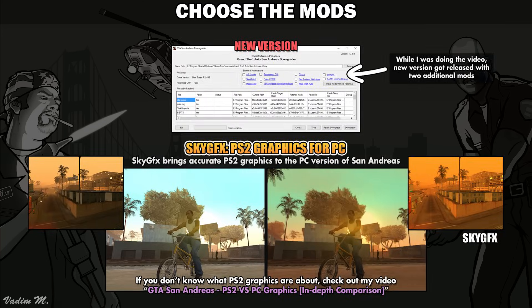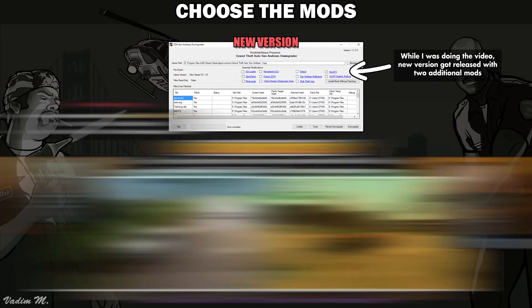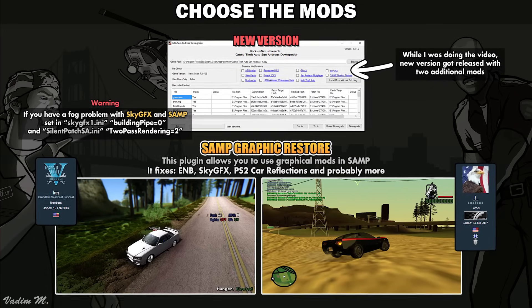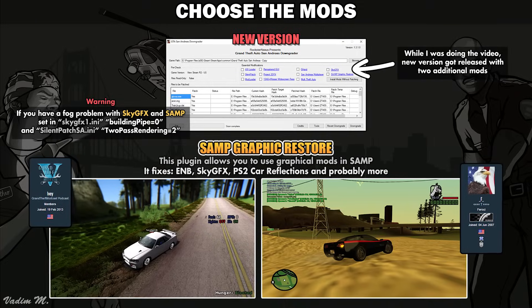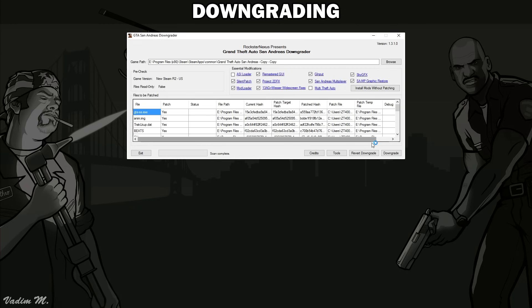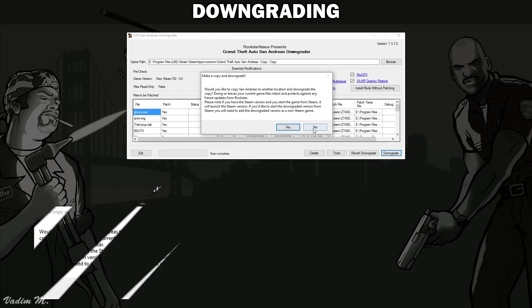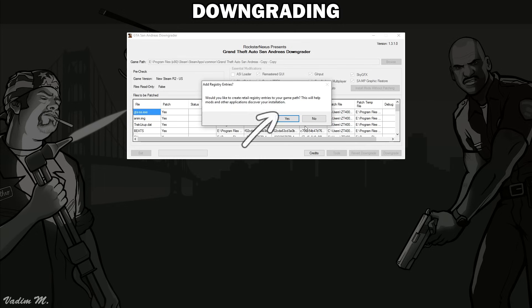By the time you see this video, there might be more mods added here — just click on the name to see what they do. I also assume you would like to install the Clio mod; that's why the link can be found in the description below. When you have decided what you want in your fresh version, tick whatever mod you want and click on Downgrade. If you want to read more about it in depth, it would be best to pause the video now. I would recommend you to click the registry entry option, because it will create a registry entry to this specific version so the mods can find this folder without you having to select it.